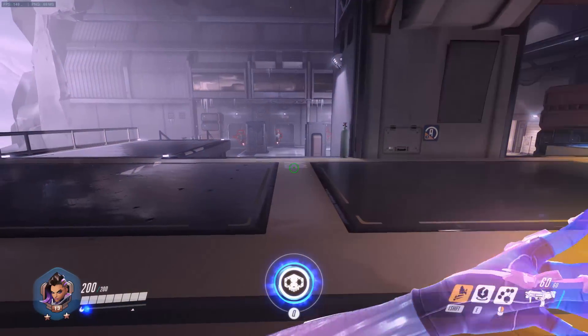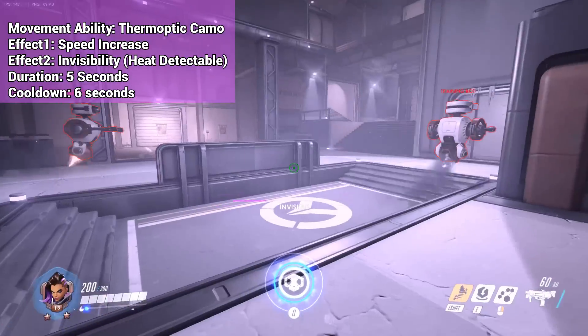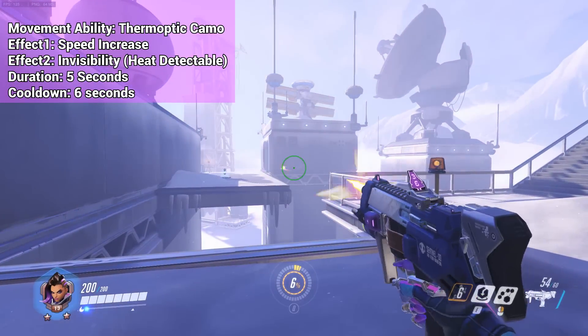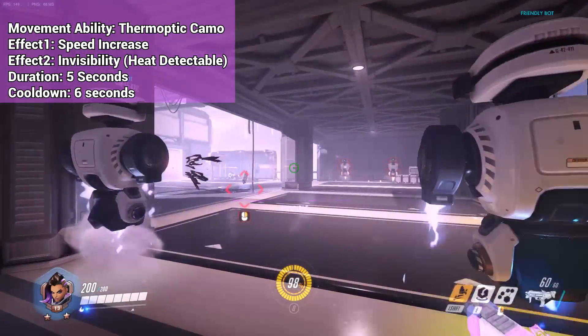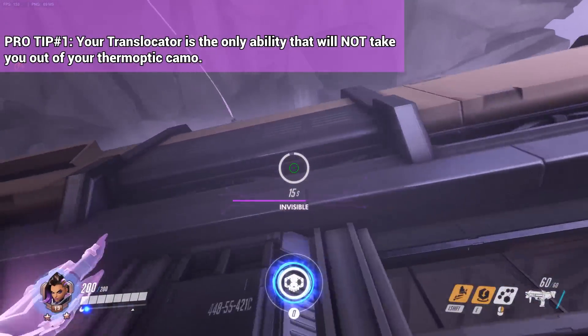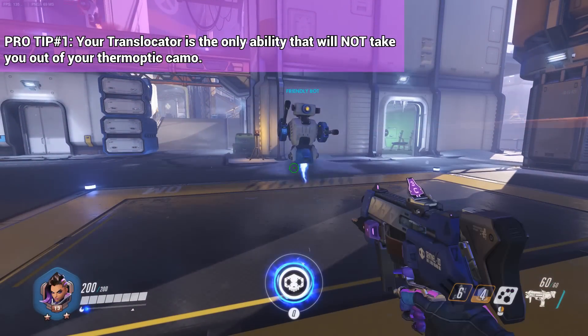Her movement ability, thermoptic camo, makes Sombra invisible for a short period of time and gives her boosted speed. Any attacking, use of offensive abilities, or damage taken will disable her camouflage. However, there is one ability you can use with thermoptic camo — your translocator. You can toss it out and teleport to the translocator without revealing yourself.